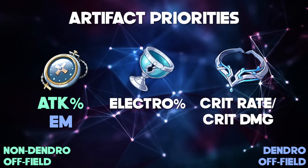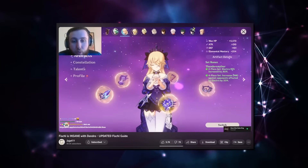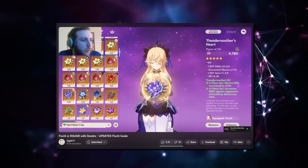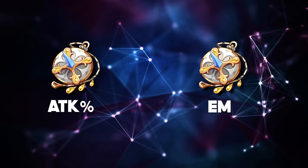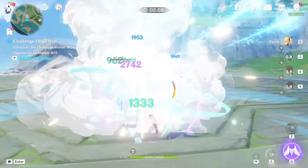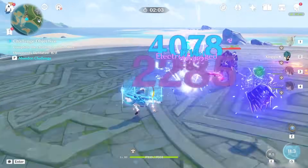You probably noticed that other than prioritizing attack or EM, there's actually not that many differences between the two off-field playstyles. I'm borrowing this from a Zajef video: if you wanted to use Fischl for either of the two playstyles instead of farming a completely new second set, you can just have an attack percent and an EM sands ready to swap in case you want to specialize in either playstyle. Doing it this way means Fischl is not going to perform at the absolute best, but being a casual player, this is something you can do to get more out of this character with little effort.